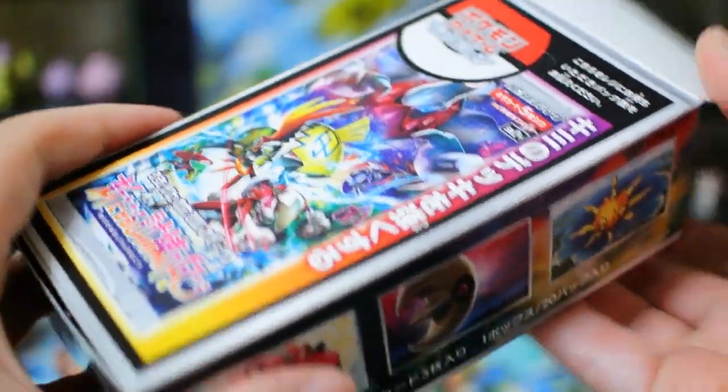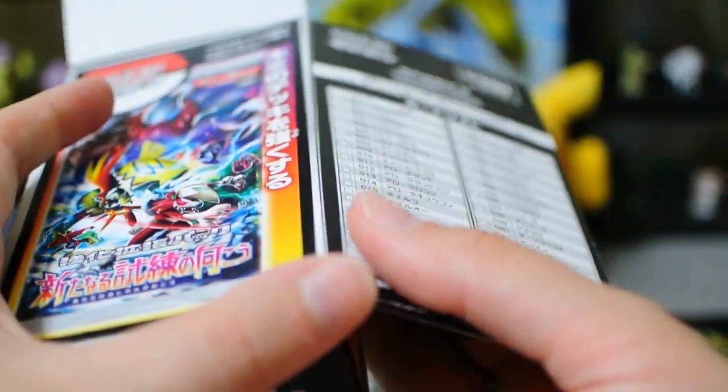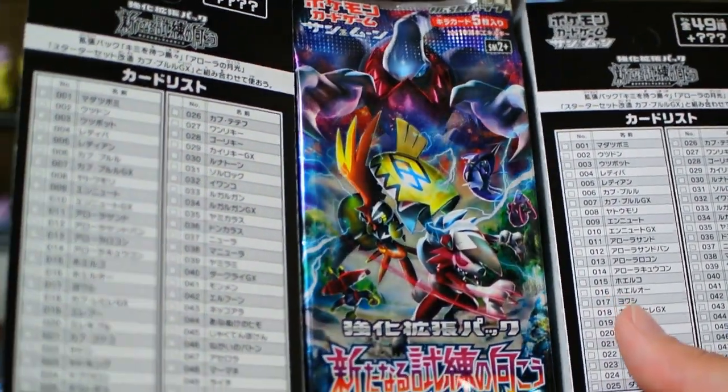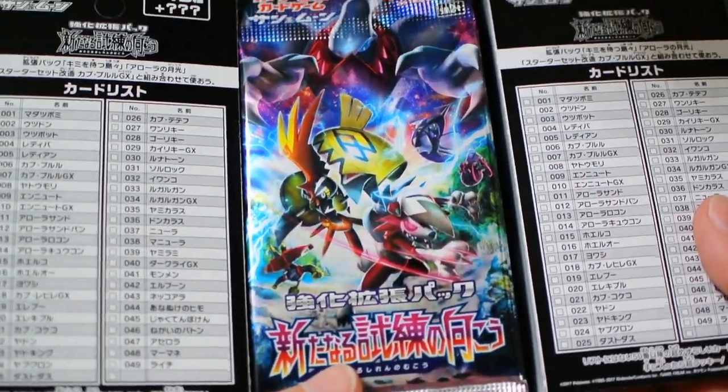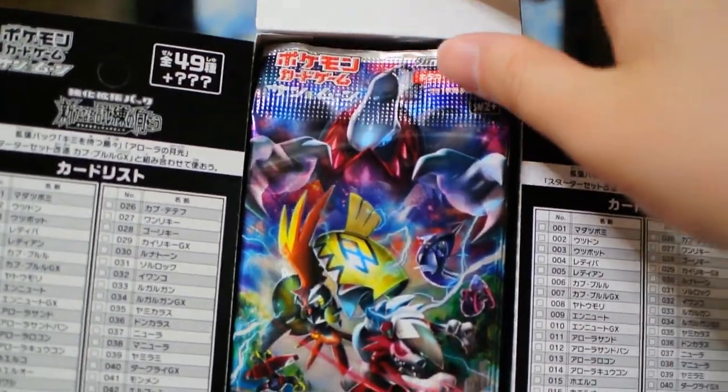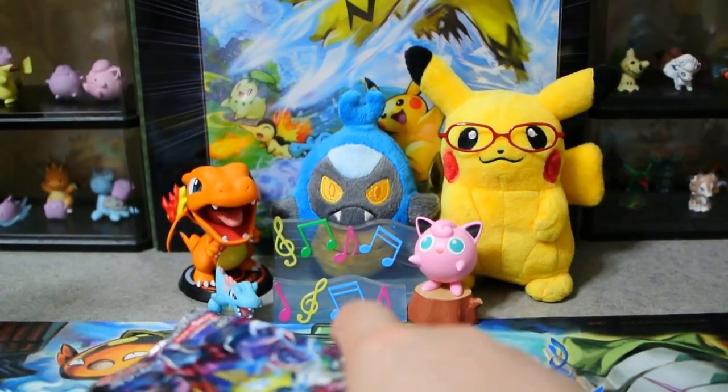I don't research — I just get excited and want to open the boxes. Oh, it's so beautiful! So in this set we have the potential for a lot of different full arts. There's Darkrai, there's Tapu Fini, there's Tapu Bulu, there's Machamp, there's Salazzle.